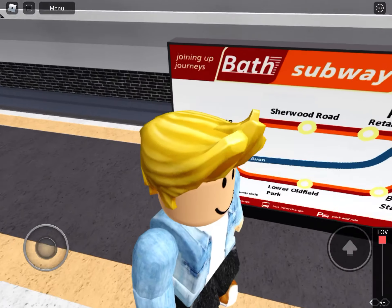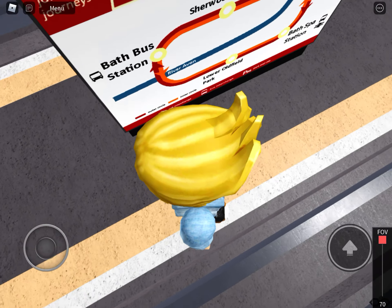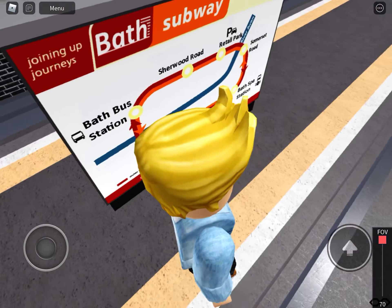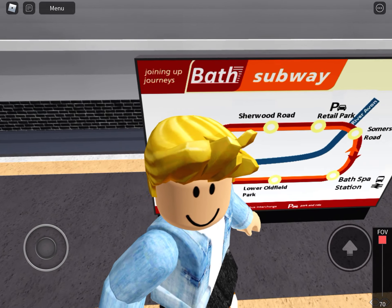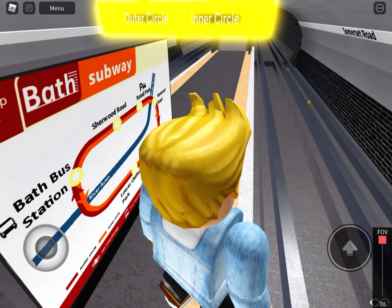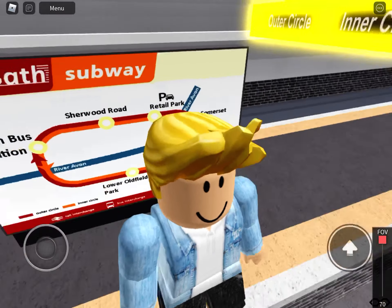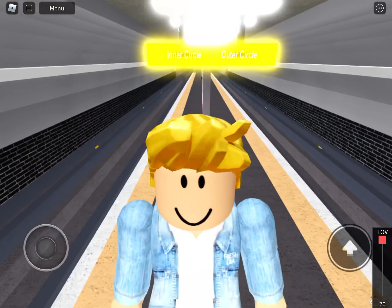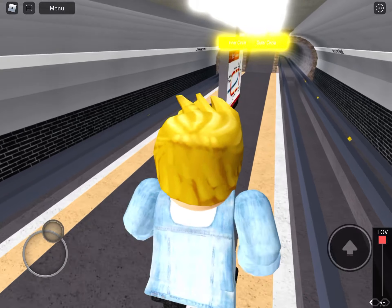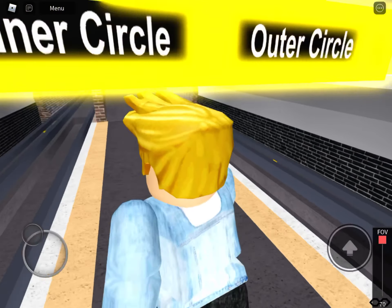You could maybe walk from Avon Riverside, because you can teleport to Bathurst Station, Sherwood Road, Retail Park, and Baths Bar — that's simple. And with Lower Oldfield Park, just spawn at the bus depot and the station is not far from that. But Sherwood Road, you actually have to get a train, and it's a bit of a shame.